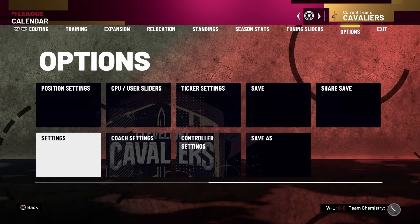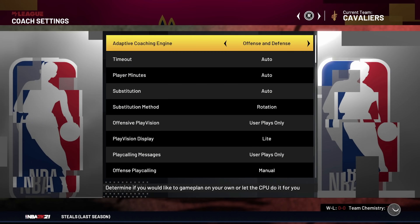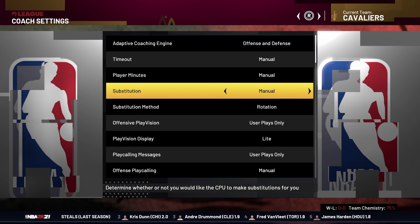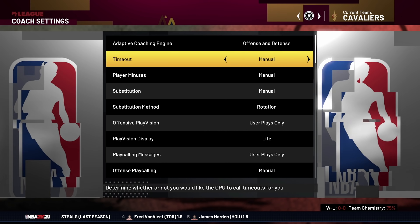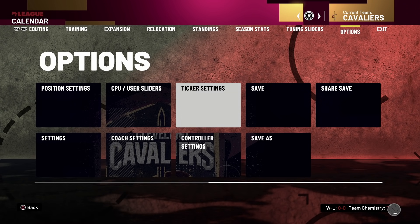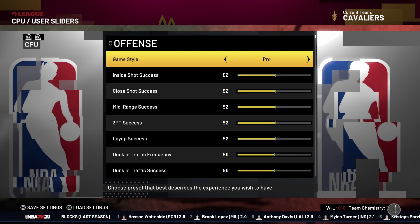Once you have those settings, hit Circle, then go into your coaching settings. For everything under Timeline, put Player Minutes on Manual, and Substitution on Manual as well. Once you have these settings set in this tab, head over to the CPU and User Sliders.